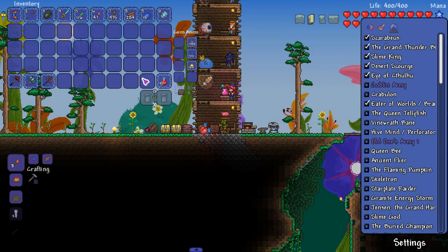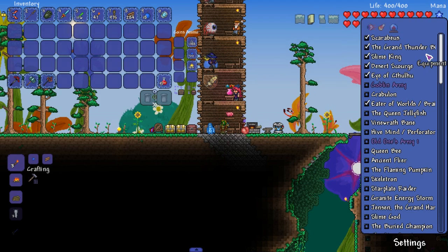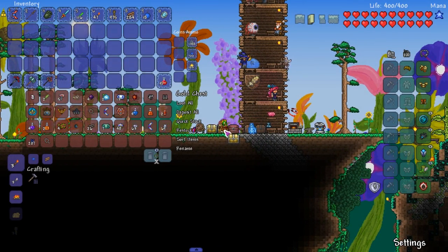We're going to take on — what boss you asked? I don't know, but this mod got an update. Toggle events, toggle mini bosses. Krabulon is next. There's a goblin army, queen jellyfish. I think we're going to do Krabulon. We are going to do Krabulon.